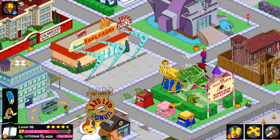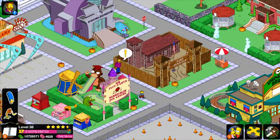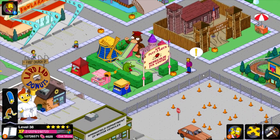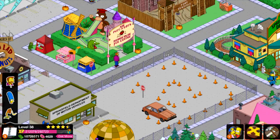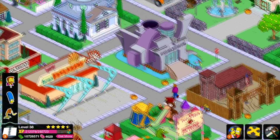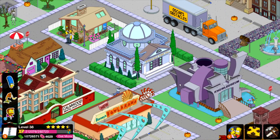This is the final quest for this particular premium character. Deliver Ultimatum to G8 Nations — which means he's going to City Hall to do stuff. There he goes. My voice just got kind of funky there. I'm going to leave it in. Whatever. So Hank Scorpio is done.